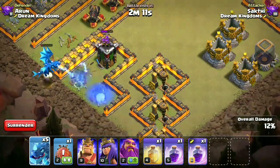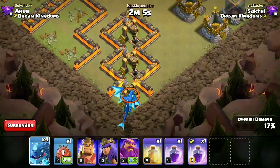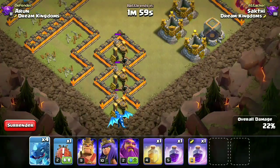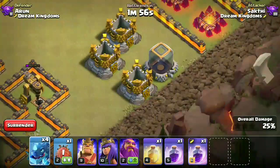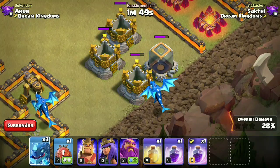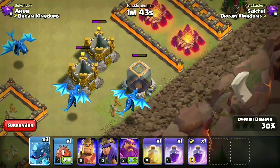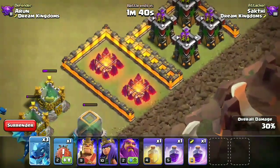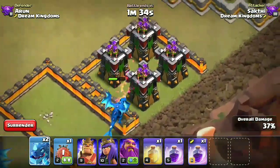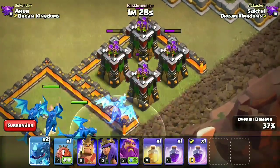For example, the chain will not go for the archer tower in front but the archer tower on the right. An Electro Dragon chain doesn't always go in a straight line — it can go vertically as well. It always goes to the nearest building and not to the maximum it can chain through. The chain can also pass through army camps even though they are four-by-four tiles in range.